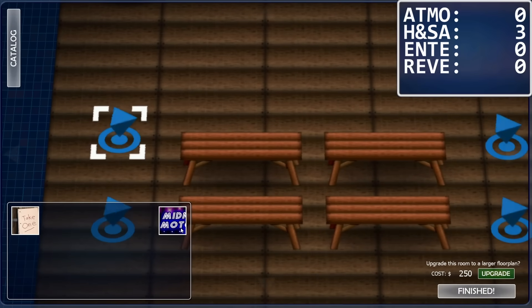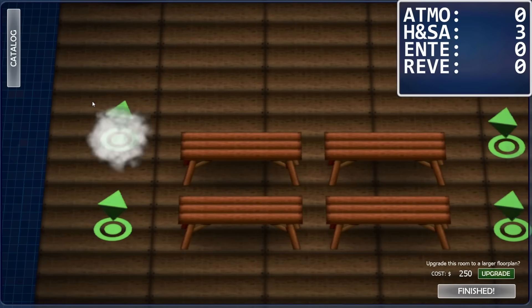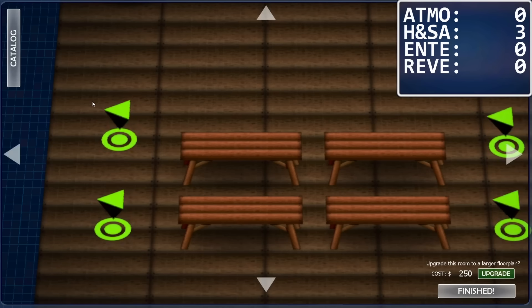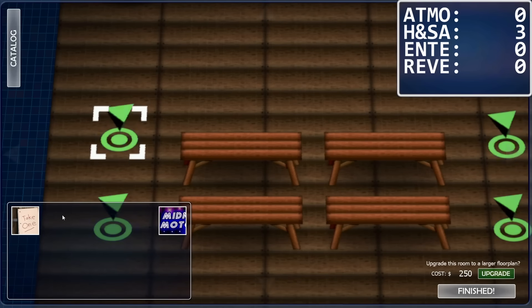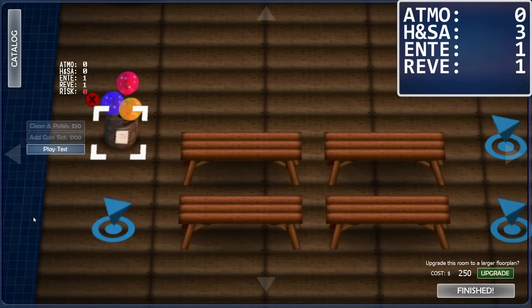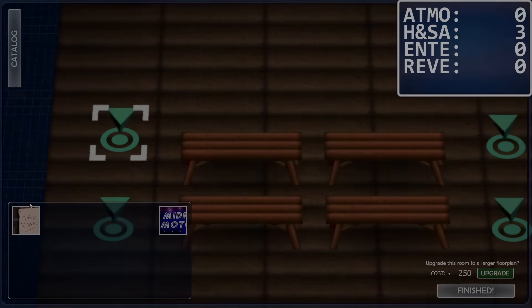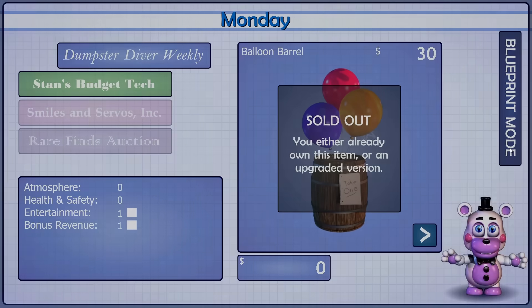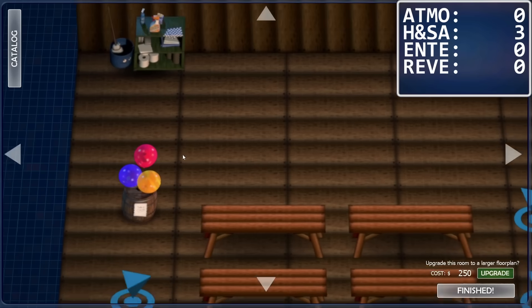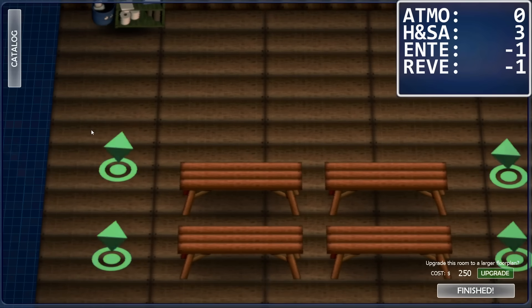Placing animatronics or attractions adds stats, and removing them subtracts stats. For whatever reason, Scott decided to make it take 5 frames for stats to actually be added after you place an attraction, but it immediately saves that you placed it down. Because of this, if you place an attraction and immediately leave Blueprint mode, it remains down without its stats being added. Then you can remove it, subtracting whatever stats you would have gained, leaving you with less than you started with.